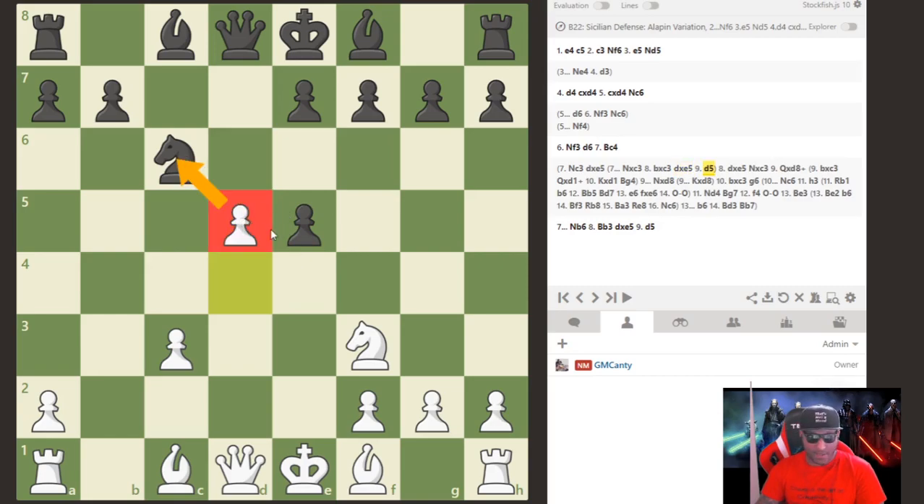The move is actually d5. We push right past them, attacking the knight. There are really three ways for the knight to go — one is correct, the other two are not. I've beaten GMs and IMs online with these tricks. Let's start with knight a5 and knight b8 as the moves.